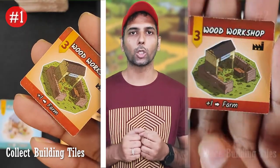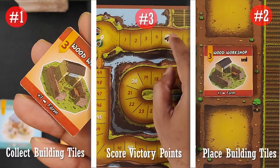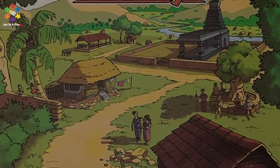This game is played in rounds. Each round, players take 3 separate actions in order: first, collect building tiles — pick tiles from the display; second, place tiles — place them on your village board; and third, scoring. You must do them in this order: collect, place, then score.